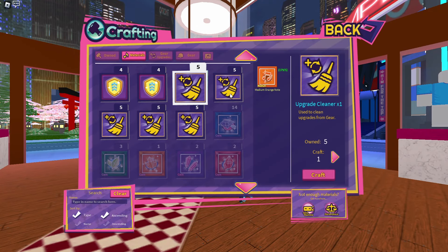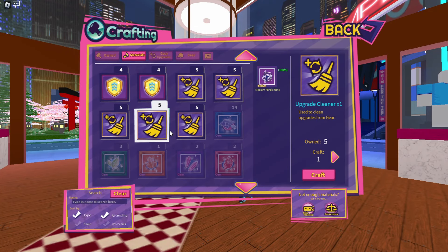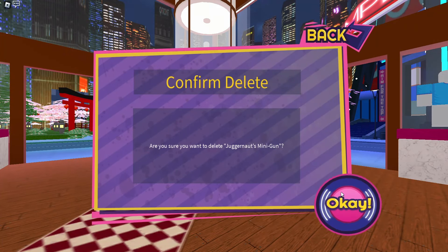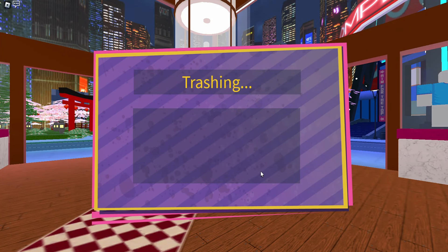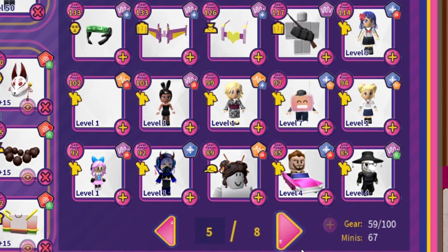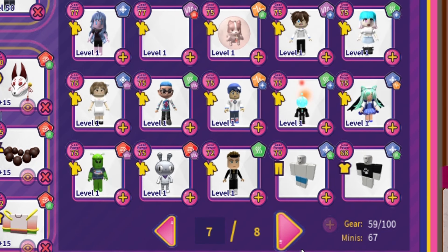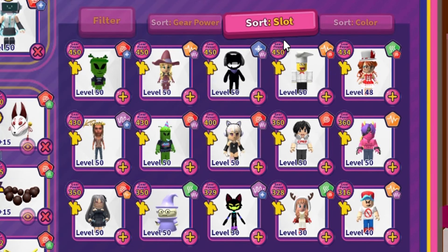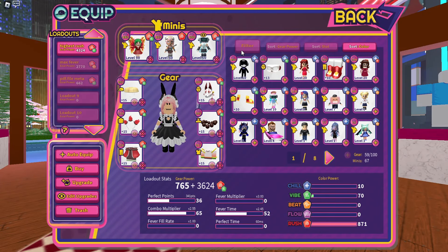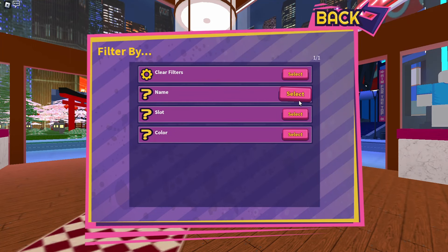The auto-equip button equips whatever the game thinks are the best pieces for the elements you choose. The buy button redirects you to the gear shop. The upgrade button redirects you to the gear upgrades menu. The edit upgrades button allows you to consume upgrade cleaners to remove upgrades from gear pieces — upgrade cleaners are relatively easy to get and can be crafted in the craft materials menu for 5 medium notes of the same colour. The trash button allows you to delete gear from your inventory, though you can't delete pieces you have equipped. The top right part of the menu shows all unequipped gear pieces and minis you own, sortable by gear power, slot, or colour, and you can filter gear pieces by name.